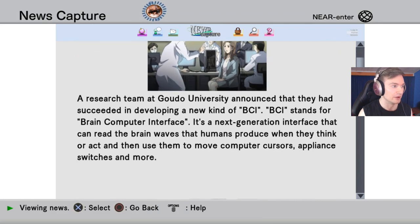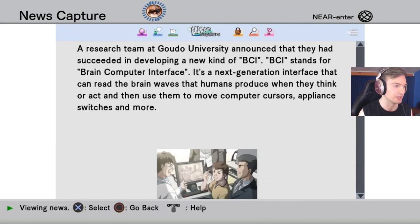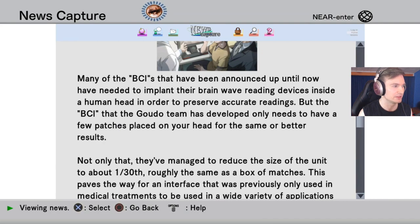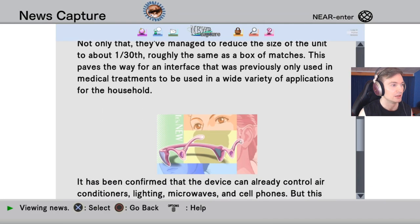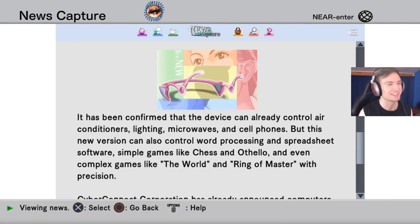New BCI Makes Thoughts Real: A research team at Godo University has succeeded in developing a new kind of BCI — brain-computer interface. It's a next-generation interface that can read the brain waves humans produce when they think or act, and use them to move computer cursors, appliance switches, and more. Many BCIs announced until now needed to implant brainwave-reading devices inside a human head, but the Godo team's BCI only needs a few patches placed on your head for the same or better results. They've also reduced the size of the unit to about one-thirtieth — roughly the same as a box of matches.